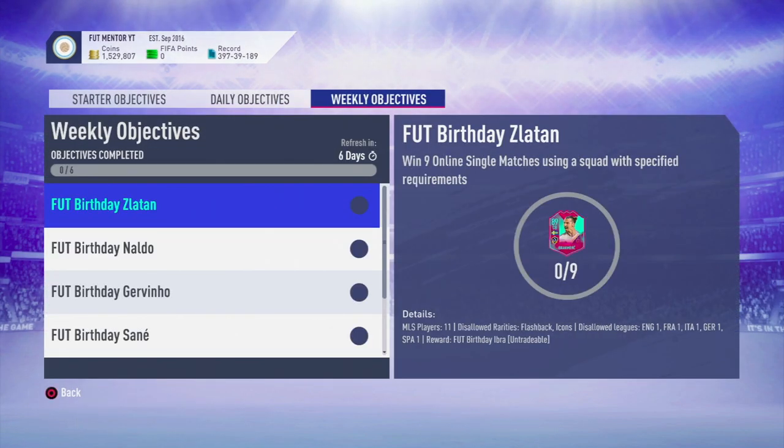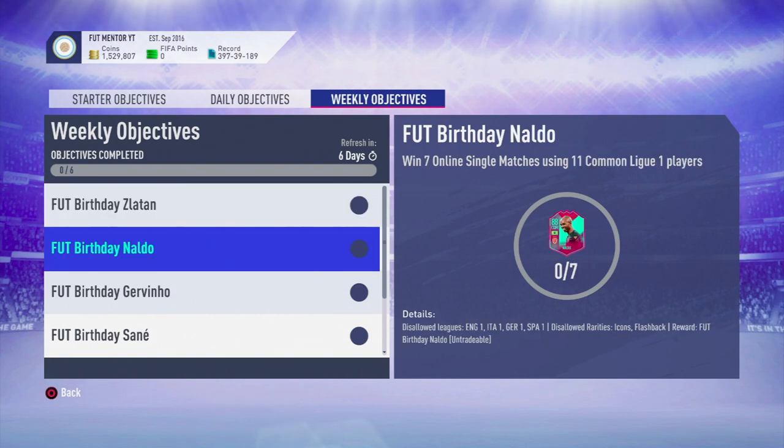You might just have to be using non-rare golds, because it currently says for birthday — if you actually look at the Naldo and Giovino one — it does say common players. Common players are just the non-rares, and uncommon are rare golds.